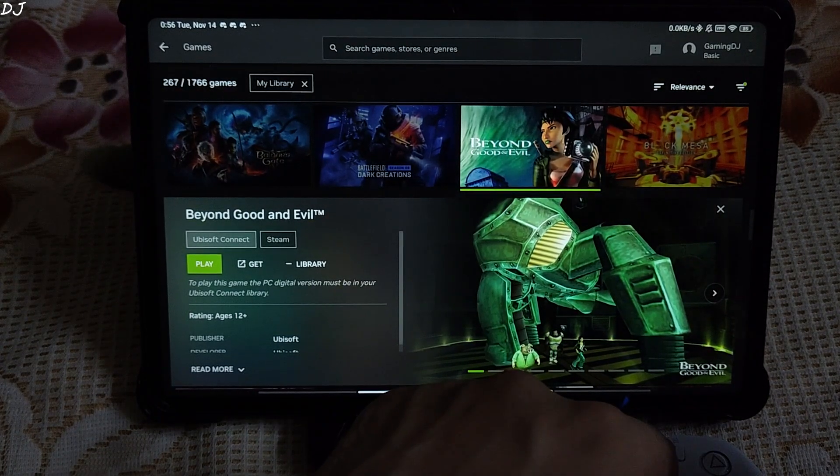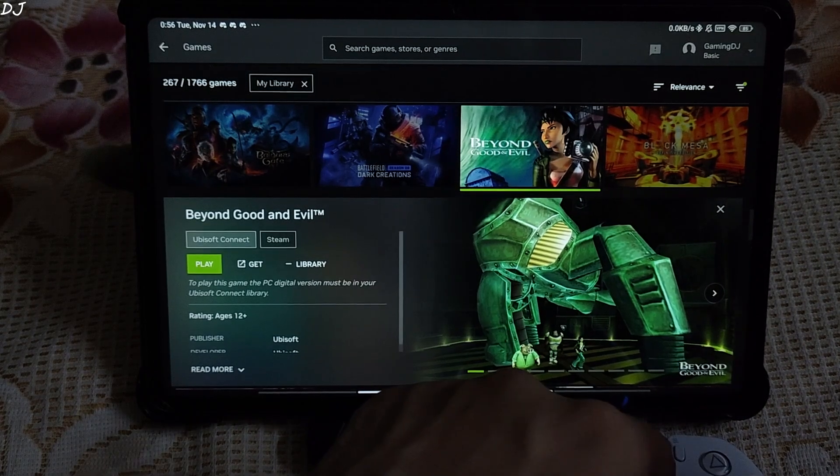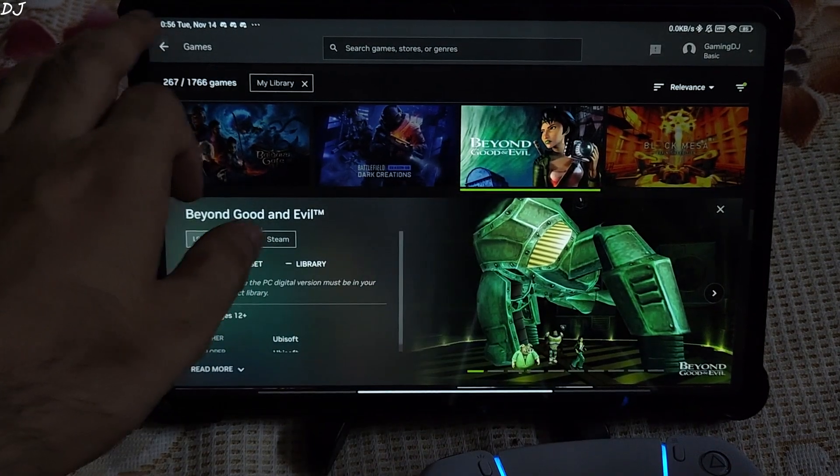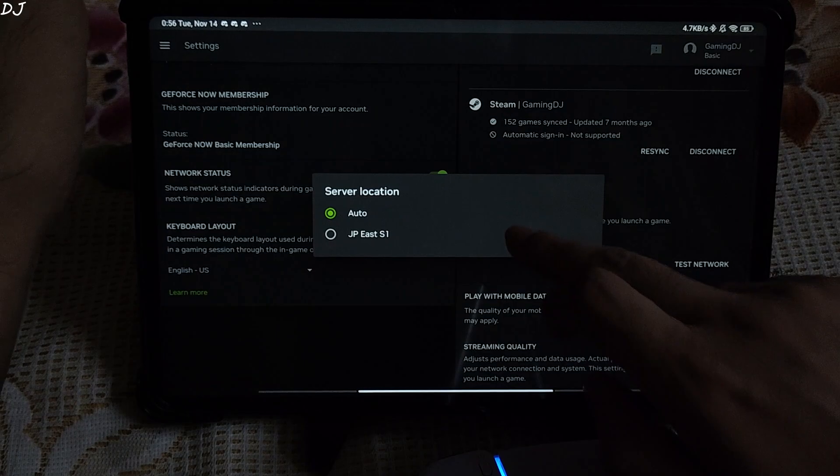At the moment GeForce Now is not available in my country, that is India. So I use the free version of Proton VPN, connect to the Japan region. Once the stream starts I disconnect from the VPN. I'll quickly show you the stream settings. Disconnected from the VPN, server location Japan.